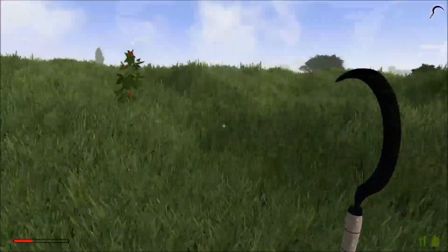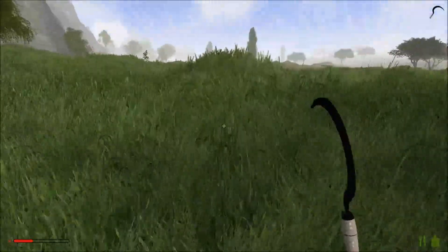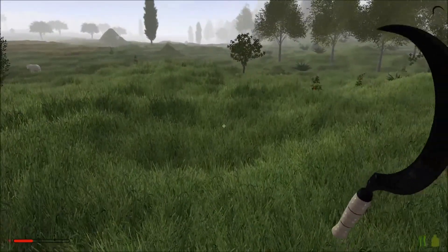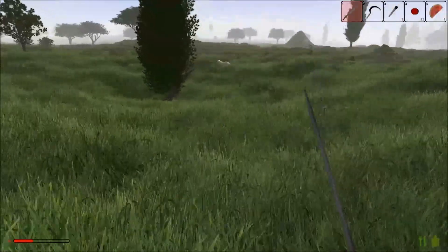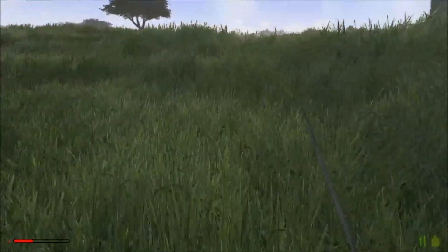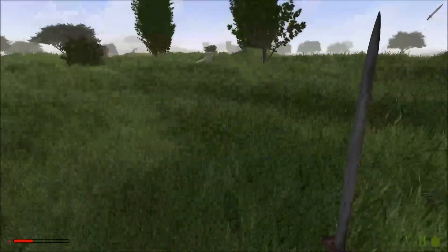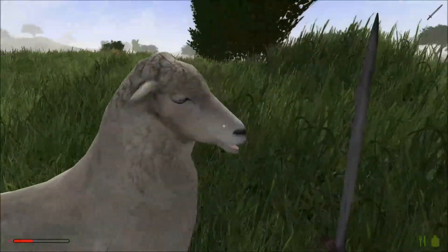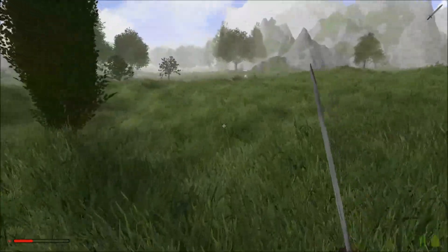Where did that sheep go? There was a sheep over this way somewhere. Oh there — there's a couple of them actually. We're going near the savannah, so I'll just equip my sword in case. There's no point in attacking sheep because they won't drop anything. That's a leopard — we're going the other way fast.